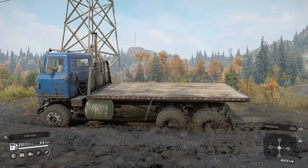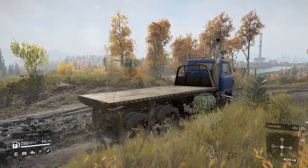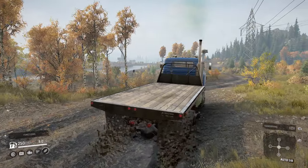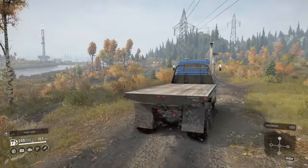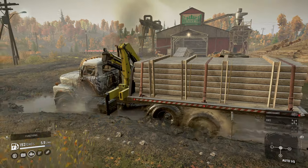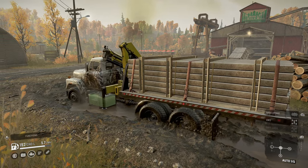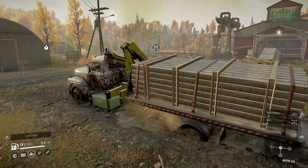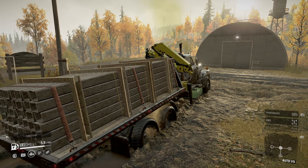Earlier I mentioned controlling the accelerator for getting out of sticky situations. Here you can see the Transtar 4070A is stuck in the mud — I'm going to gently accelerate and you can see each set of wheels spinning at different rates. This one isn't spinning so if I apply a little more power I should be able to creep out. Finesse is your friend for getting out of mud. Wiggle steering is an age-old trick — by constantly moving from full lock left to full lock right you will move the mud or dirt out of the way, creating a path of least resistance.